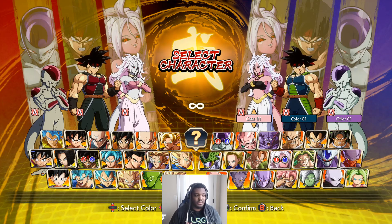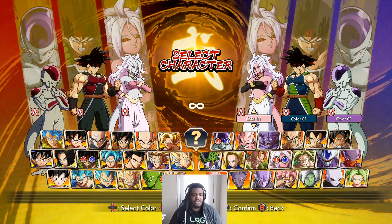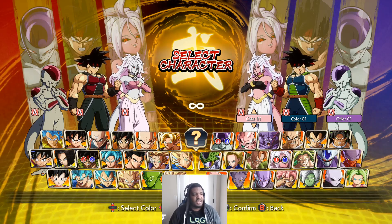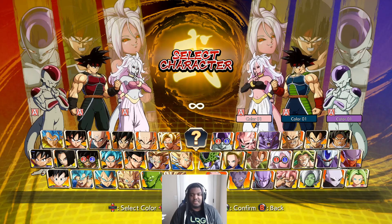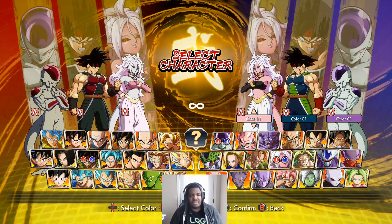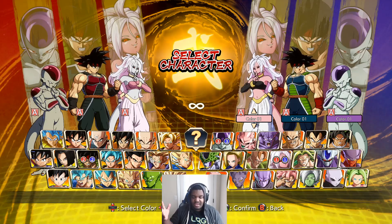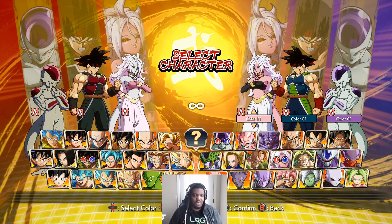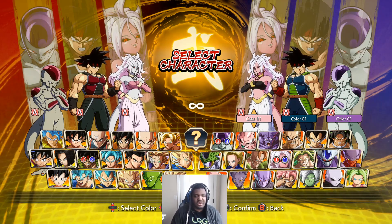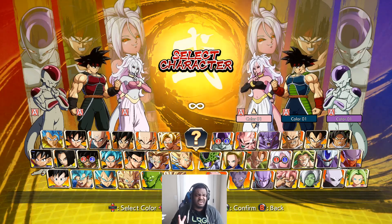The last weakness I want to talk about doesn't get discussed much: her supers are low damage. Her level 1 does only 792 damage. It also isn't an air super in the traditional sense — unlike Bardock or Frieza, whose air supers connect naturally after an air combo, 21's level 1 teleports to a set distance from the ground no matter where you are. The damage trade-off isn't great, it lacks the flexibility of other air supers, and the hitbox is also very odd sometimes.